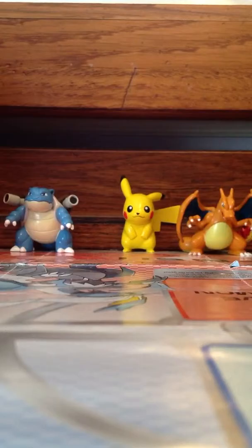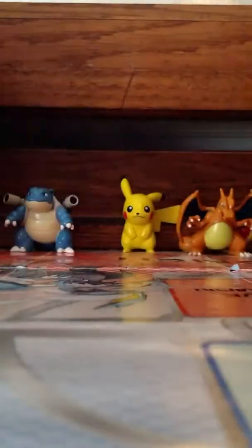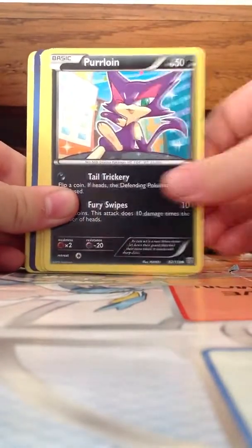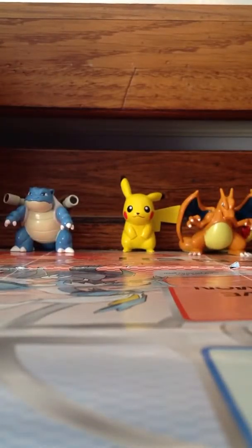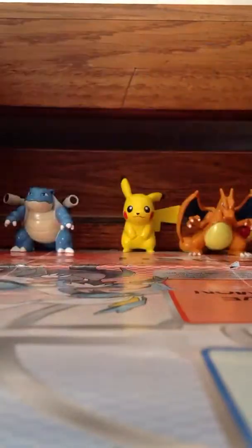Someone suggested they want me to show the art on the packs, so I guess I'll just do that now. I will give away this code. We have a Whismur, Foongus, Purrloin, Swinub, Eelektrik, Plasma Energy, Maractus, Landorus. My reverse is a Magneton. My rare — ooh, is it Tornadus? Okay, last pack: Plasma Freeze.